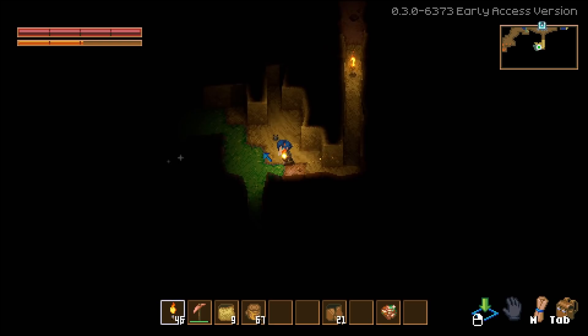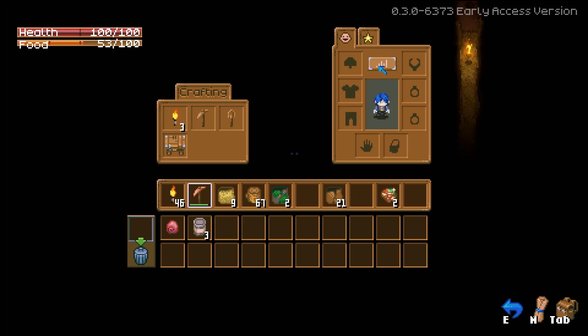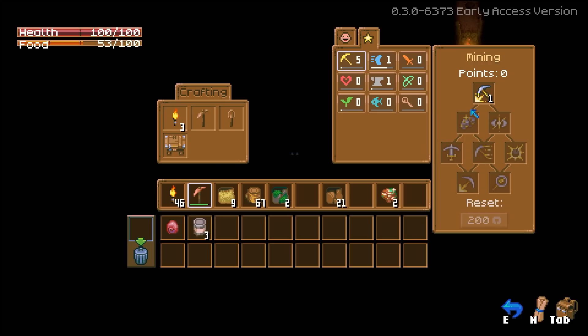There are sparklies down here. We've also got sand walls — well, if it's sand I might as well just punch through. New talent point available in mining — wait, talent points? In mining?